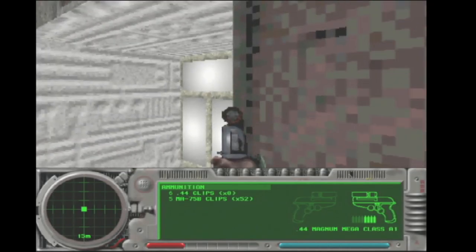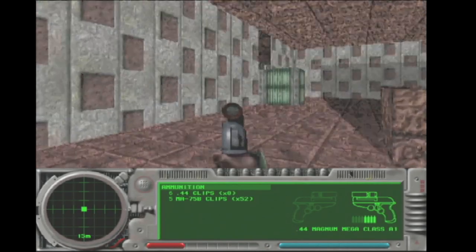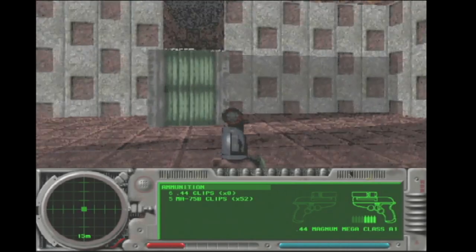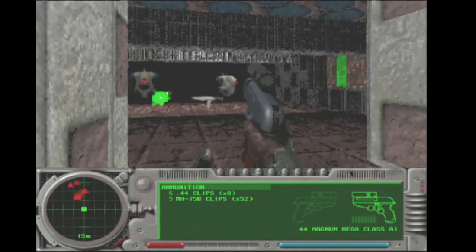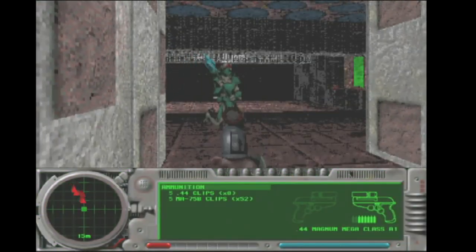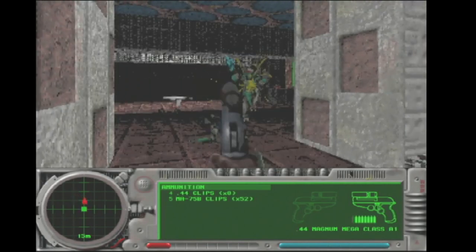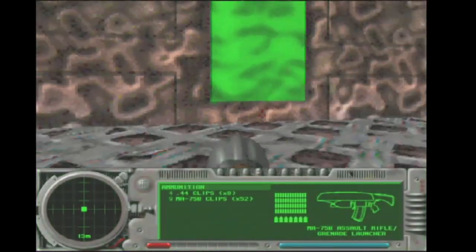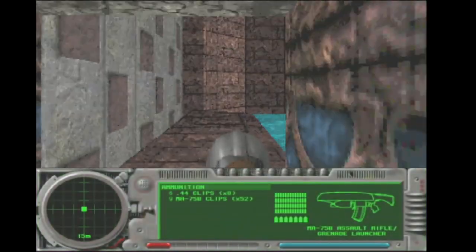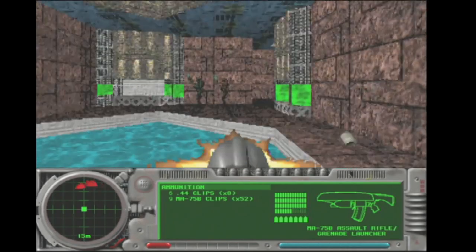The game can struggle to run on Pippin. At the default memory configuration without a RAM expansion pack, some music and some sounds from the game aren't available compared to their PC counterparts. I have more sound effects because my prototype Pippin came with a prototype 4 megabyte expansion RAM pack, but you are going to have some slight sound limitations if you're playing on a stock Pippin.